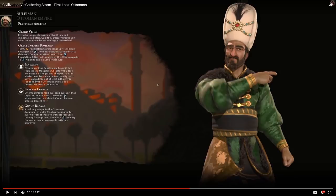I must say that Suleiman looks pretty cool, much better than Christina of Sweden from last week. I just can't get over how ugly she was. But Suleiman, he's looking pretty magnificent, and I really like the hat. So Suleiman leads the Ottomans in Civilization VI, and his first ability is known as Grand Vizier, which gives him an exclusive unique governor with military and diplomatic abilities, and he also gains the Janissary unique unit when the gunpowder technology is researched.